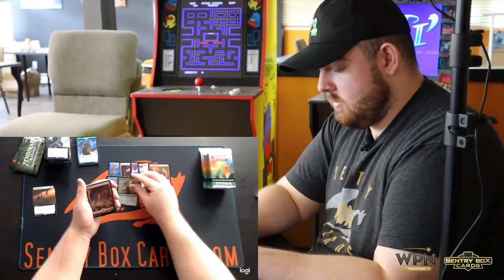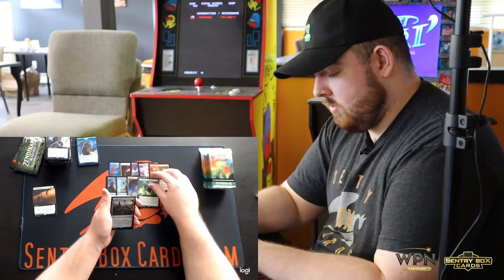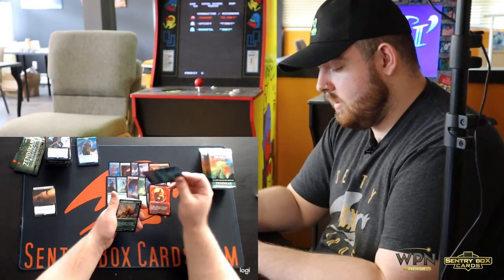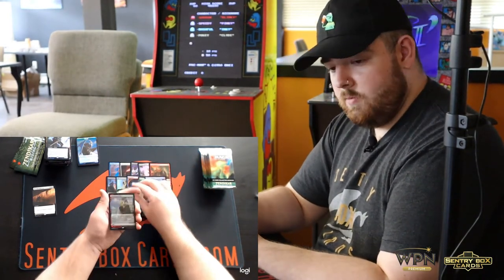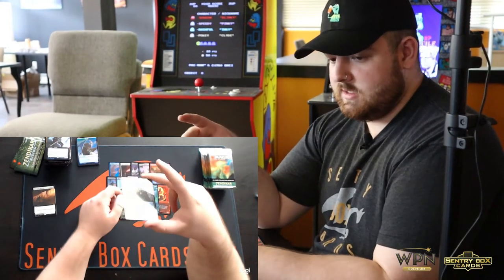Bastard Wood Fortification, Mountain, Inscription of Abundance, Crawling Barrens, Spitfire Legac, Skyclave Squid, Kazandu Mammoth, Canopy Bailiff. Once again a sweet expedition — Wooded Foothills this time. Absolutely sweet.